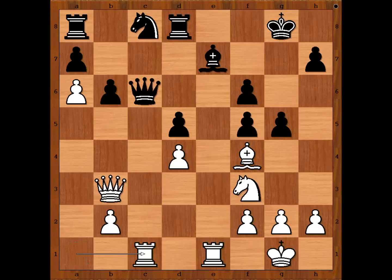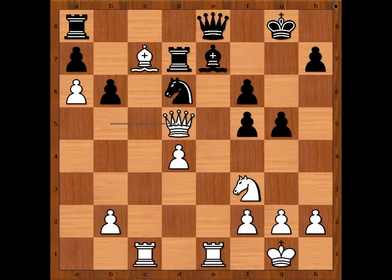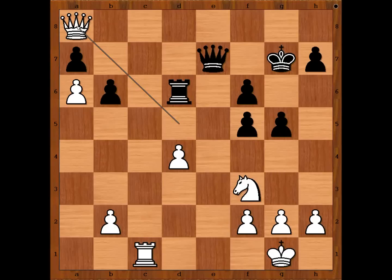Rook from a to c1, queen to e8, bishop to c7 — attacking the rook. Rook to d7, queen to b5 — pinning the rook. Knight to d6, attacking the queen. Queen takes pawn on d5 — check. King to g7. Bishop takes on d6, rook from a to d8. If rook takes on d6, then rook takes bishop — check — and after queen takes rook, queen takes rook on a8, and white is winning.